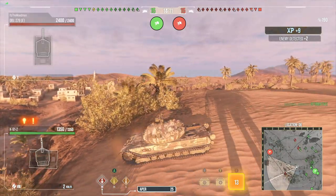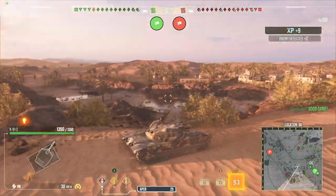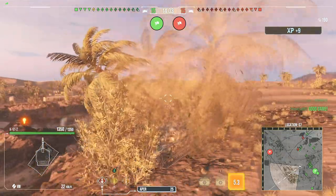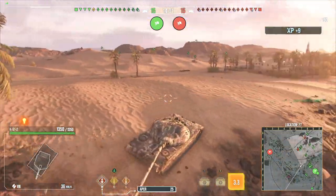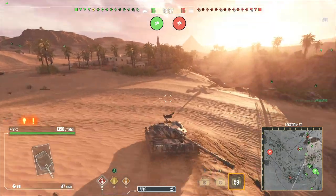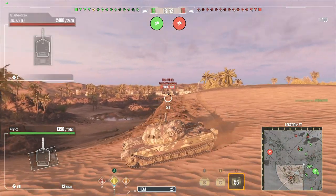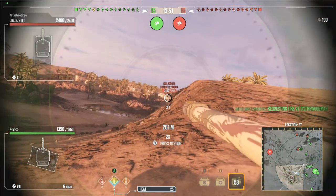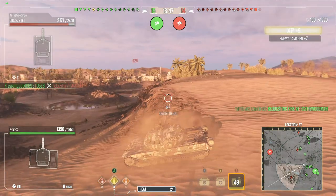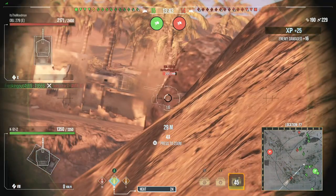It doesn't seem like we're going to be getting any early damage this match, so I'm just going to go ahead and back off — there's no point sitting around waiting to get shot by a tier 10, tier 9, or artillery. So this is a T29-70 — I think we're going to want to load the heat. 229, 250 alpha — a little bit of a low roll.